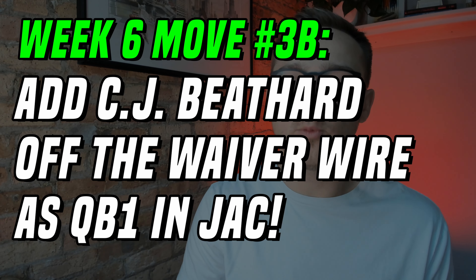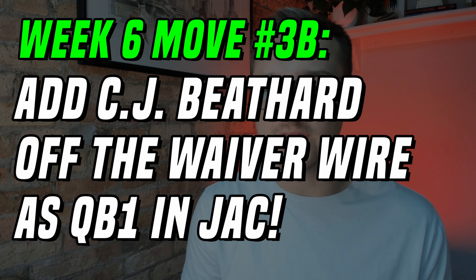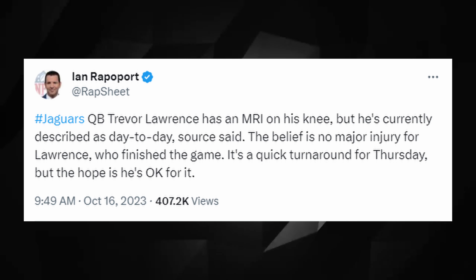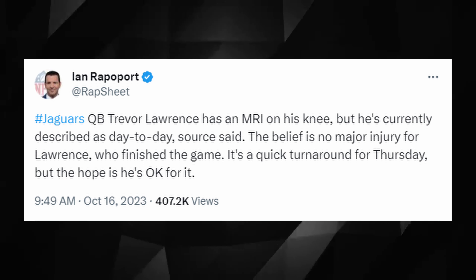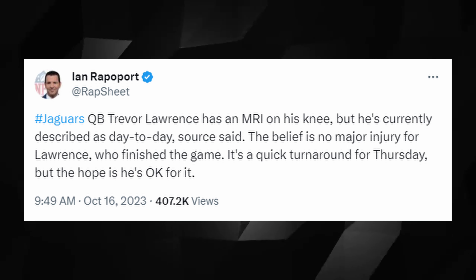3-B is a one-week add: C.J. Beathard may be the starter on Thursday with Trevor Lawrence leaving with a knee injury. Lawrence is slated as day-to-day, but they may opt to be cautious on a short week with the Thursday night game. Beathard is not a star — he's bounced around plenty — but he's capable enough. He'll be passing to Christian Kirk, Calvin Ridley, and Evan Engram with Etienne in the backfield, and could put up QB2 numbers if you're in a pinch with bye weeks or lost Fields, Anthony Richardson, or others over the last couple of weeks.